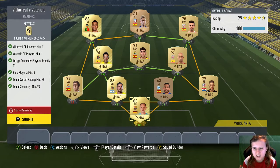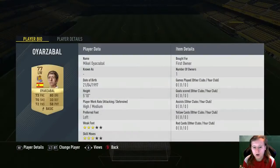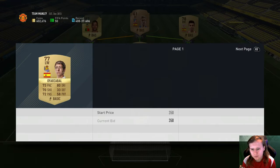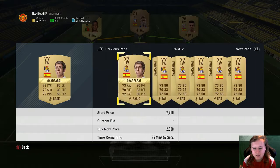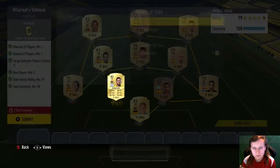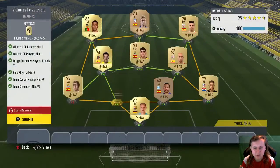I got Ter Stegen for 1.6k. I got this guy who's first owner but I don't think he goes for too much — around 1k at that price. So that's about 2.6k. This other guy I packed is about 2k as well.